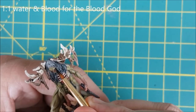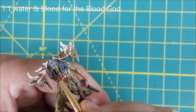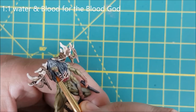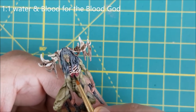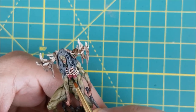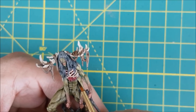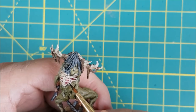For the last finishing touch I've mixed Blood for the Blood God with an equal amount of water and I'm using this as a glaze first for the inside of the lower eye sockets and then almost as a wash for the exposed guts. Once I've finished with Blood for the Blood God, I'm then spraying the entire miniature with Testors Dullcote.